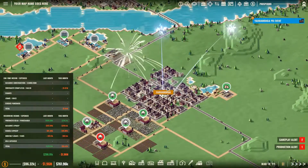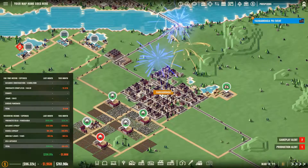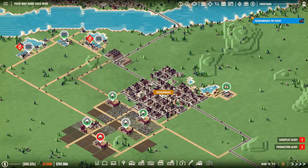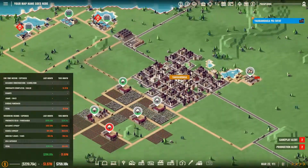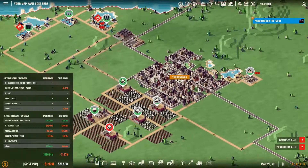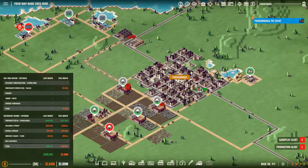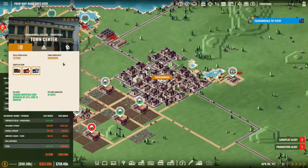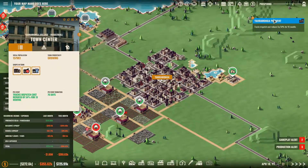Let's get a screenshot of that — oh, I missed the fireworks! Damn it! Let's keep going anyway. That might be where we leave it for this episode — we've upgraded Yarrowonga to the next level. 70 days left for that. Excellent!